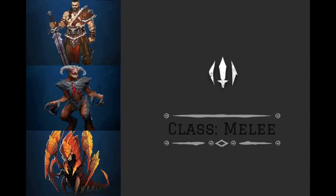Lastly we have the Melee class mark. This mark when triggered will lower the enemy's defenses by 20%. Again, it's nice and simple. So that covers the general effects for class marks.